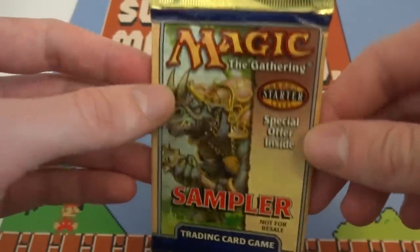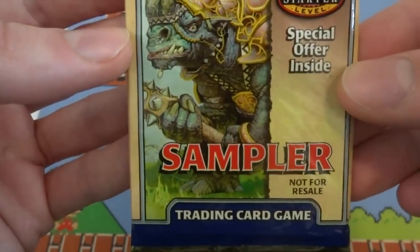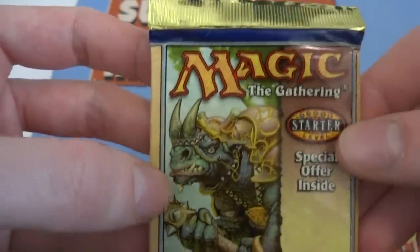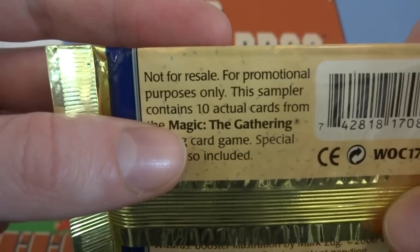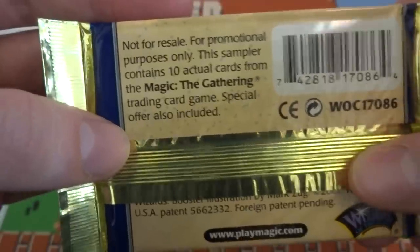They came from overseas, they are in English. I don't know what this is, I don't know if it came in some sort of box set or what. All I know is it says 'Sampler, Not for Resale.' I think it's got the guy from the 2000 Starter on it. Roncks Magic: The Gathering Starter — 'Special Offer Inside.' This is the trading card game, not for resale, promotional purpose only. The sampler contains 10 actual cards from Magic: The Gathering trading card game.